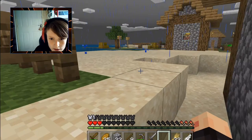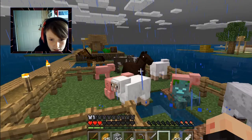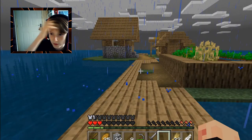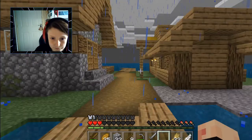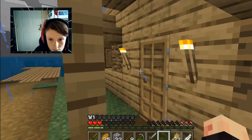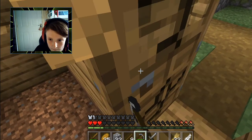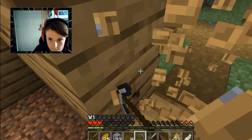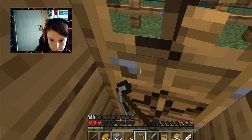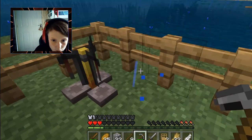Wait, where was our old house again? Yeah, it was over here — it was this one, the long house. Is there anything in this house? No. What I wanted to get was obviously the doors — let's nab these doors, shall we? And we'll take this brewing stand.